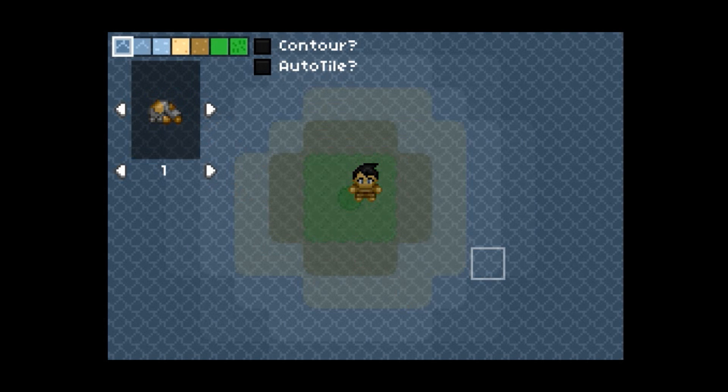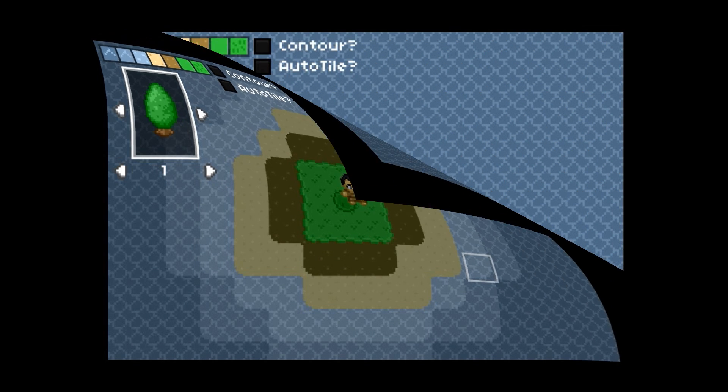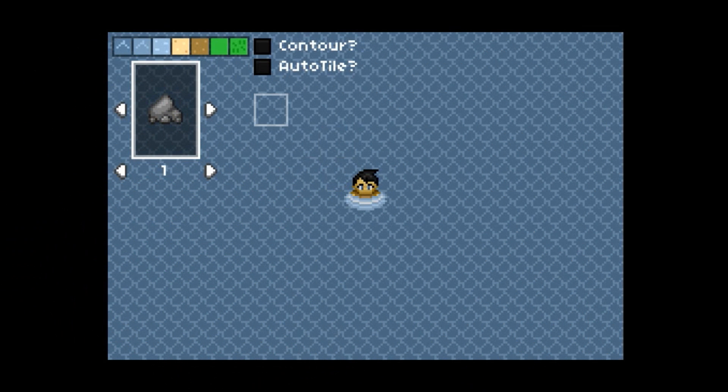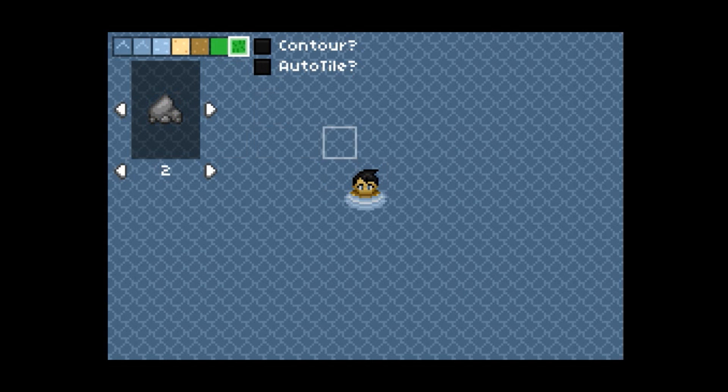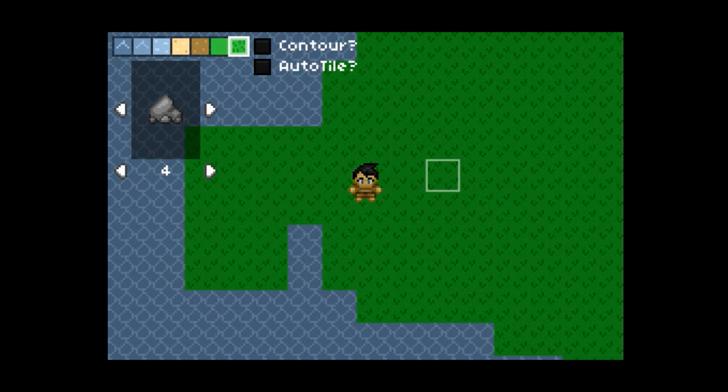If you have a tile selected, your first press of Z or X will refocus on the object tool, and the second will change the object. You can also change the brush size by using the left and right square bracket keys. The contouring system can be toggled with the C key, and the auto-tiling with the V key.